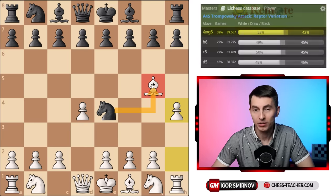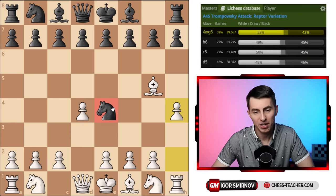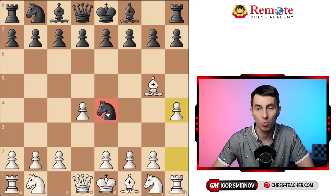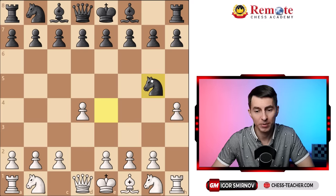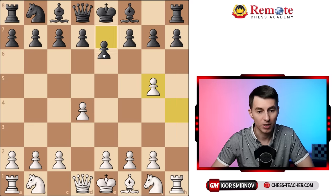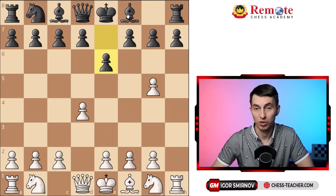In most cases, they will take it, because if not, this knight on e4 is shaky — it's on your half of the board, it's very easy for you to attack it later on. Black will have to waste time and retreat it back. After this exchange, this pawn gives you some space advantage on the king's side, plus you've got this rook on a very active position, which is a long-term problem for black. It feels very natural for black to play e6, just because it's a standard development move, plus it hits the pawn.